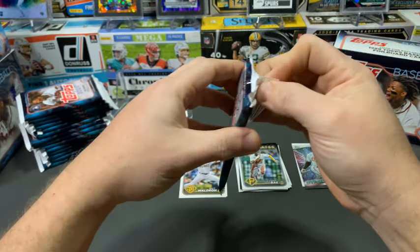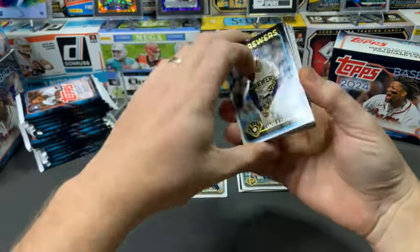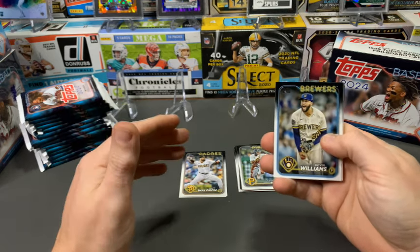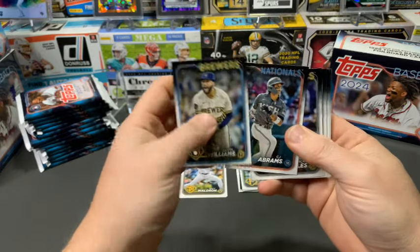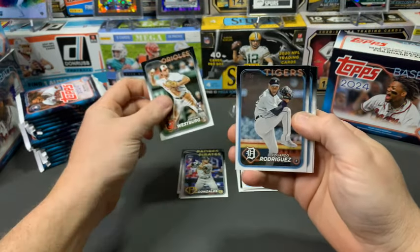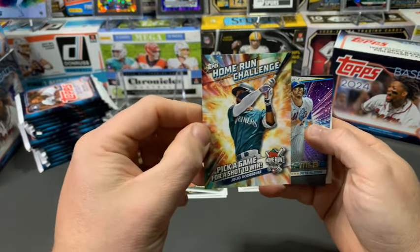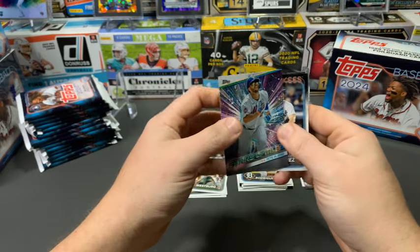Two rookies out of the first pack, two inserts, and base throughout. We're talking a 350-card base set. These boxes give us 16 packs of 14 cards, so we're going to get a ton of cards between three boxes. If you want to put a set together, this may be the easiest way to do it. Next pack: Nick Gonzalez, Jordan Westberg as our next rookie, Willie Adames, Julio Manessis, Home Run Challenge back with a Julio Rodriguez, Pete Alonzo, and our first Jason Dominguez — tier one rookie.